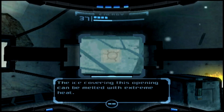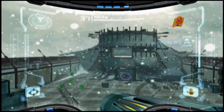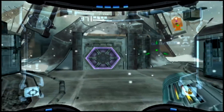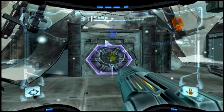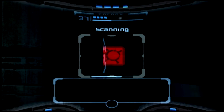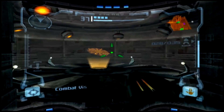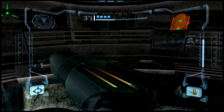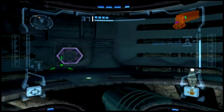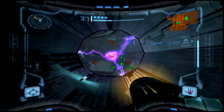Melting with extreme heat — so we need the plasma beam. Which way did I come in? Wait, what about the door? Can you open that door? Yes — that's the wave beam door. Access to research lab Aether — for avoid. Okay, that wasn't quite what I thought it was. This is the research lab we were told about earlier. In the second game of the planet you go to, it's probably there.